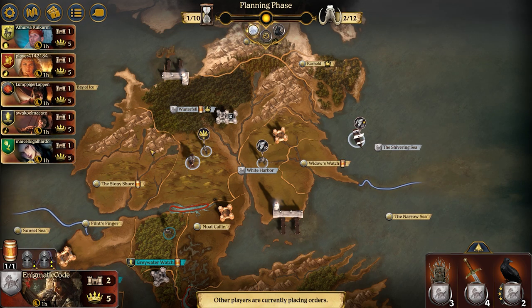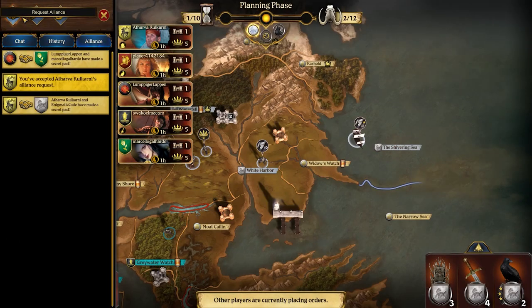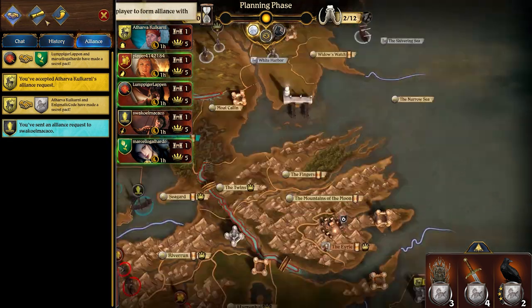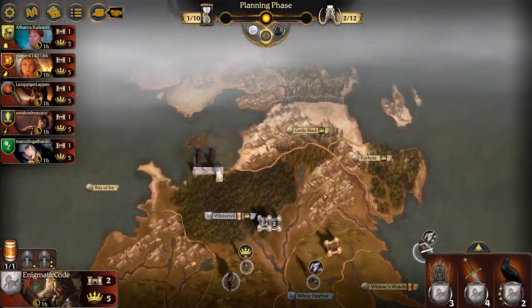I do send an alliance request with Baratheon, but it looks like he's already sent me one. And for Greyjoy, I kind of take a little gander at them. I want to also ally with them, but if they're already allied with Lannisters, it kind of makes that alliance a little dubious because they kind of have to go in one direction or the other eventually.